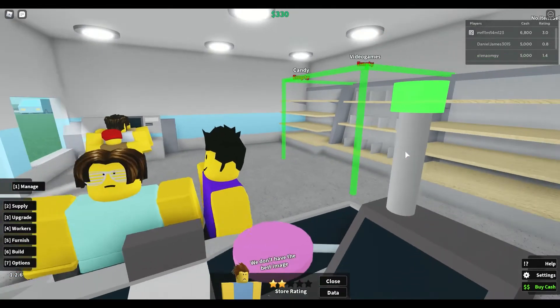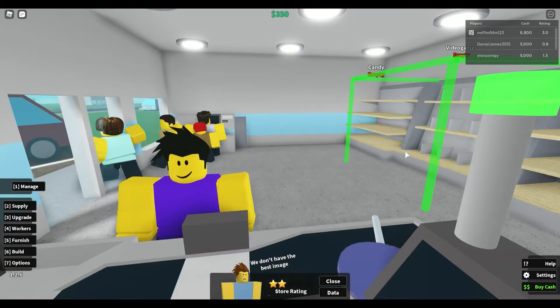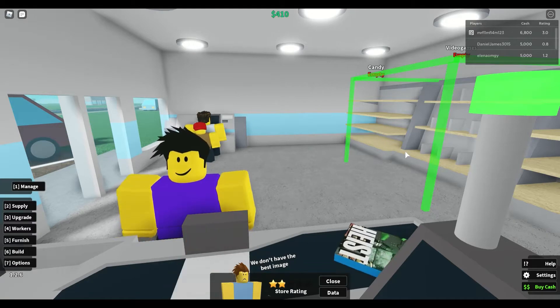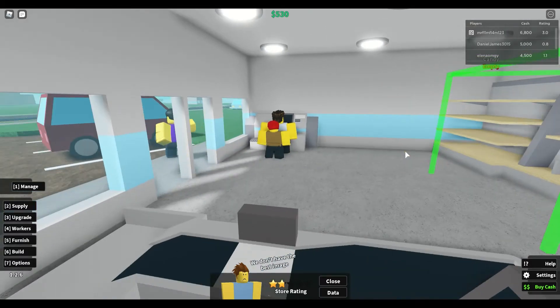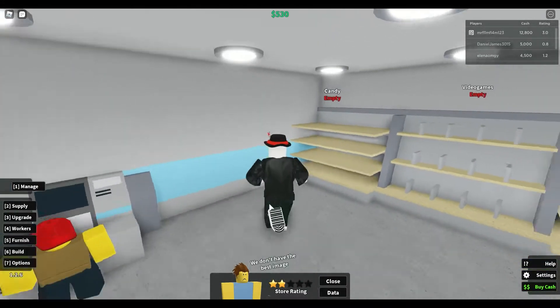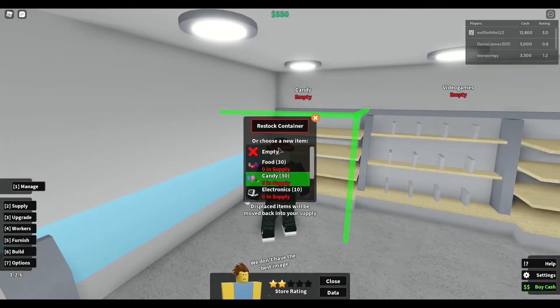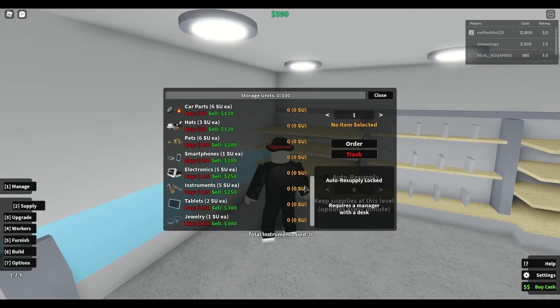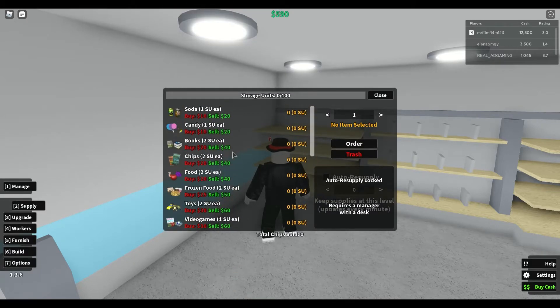Okay, we don't have the best image, I know. But you're going to get a good image. We got some money, lots of cash, some beautiful cash. Right then, let's go and get into our supply. Get a bit of candy, we'll stock the shelves, and then we'll get to 30. Order — that's 300.